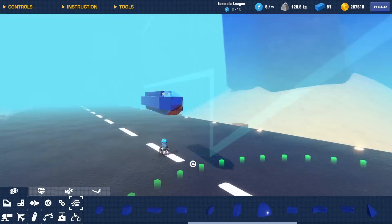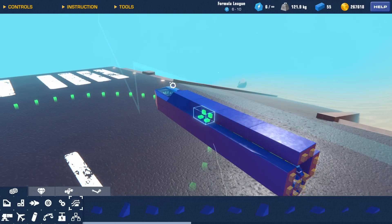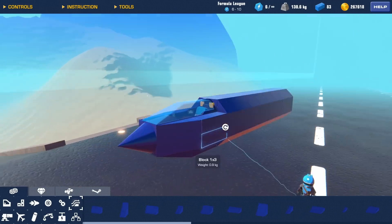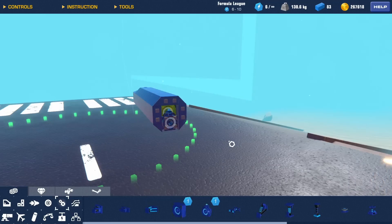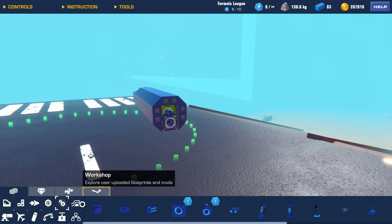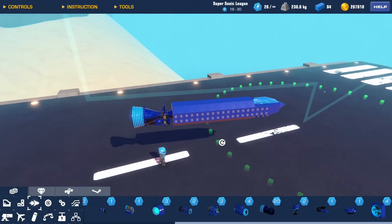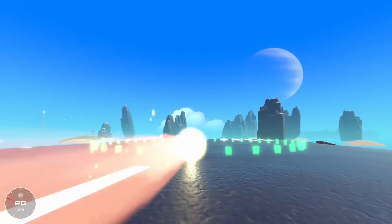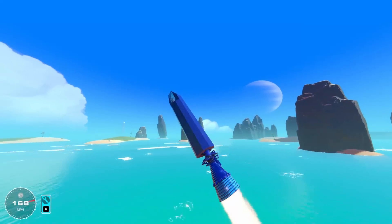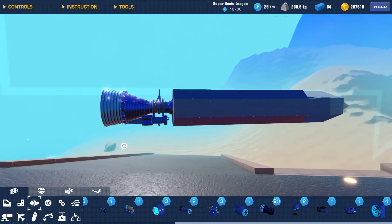We've got the basic shape of the missile done, so let's see if we can round it off using some wedges. Unfortunately with this design I will actually have to be inside the missile to control it, which is why I have a seat in the front. Now I need to pick what type of propulsion I want. This rocket engine might be perfect for the job. The weight has shifted a lot — let's see if this works without any stabilizing fins. We've lost control instantly, that did not work at all.